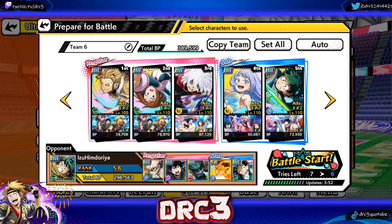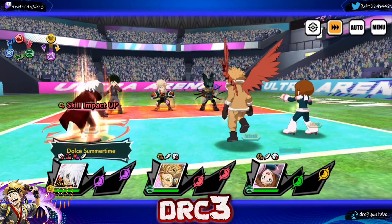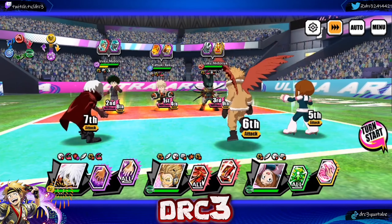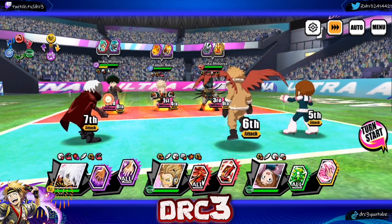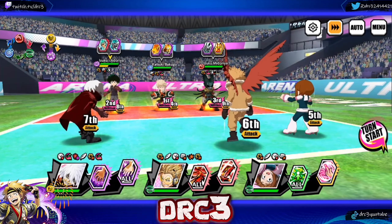This is the easy team first: 389,000 battle power for me, 296,000 battle power for them. Let's get into it. Starting out, we all have evasion and action skill cooldown time, which is beautiful — those two things work out really well together. We're going to go after steampunk Deku first; he actually scares me more than vigilante Deku right now.